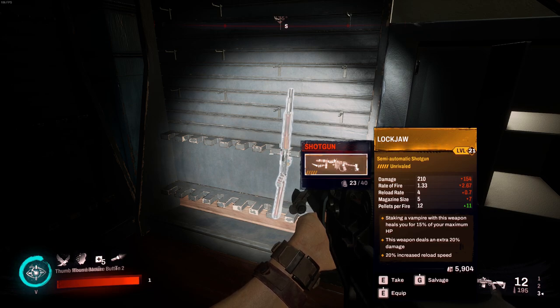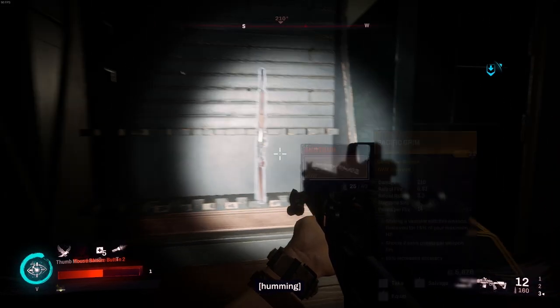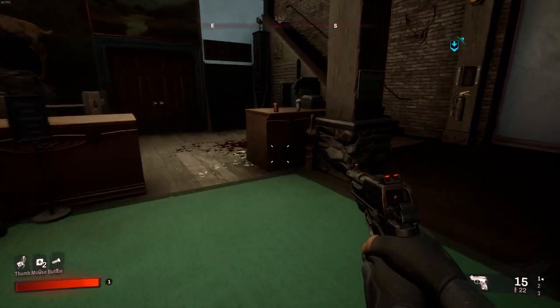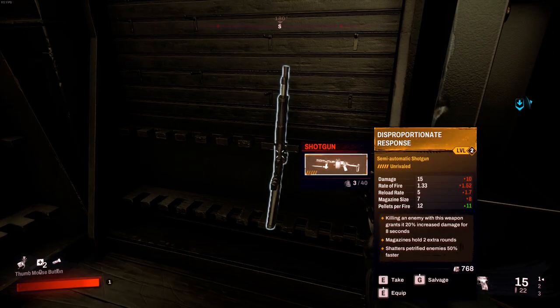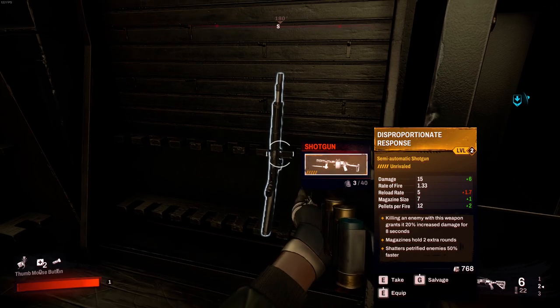If you don't like this shotgun, you can go back to the lobby without picking it up, then go back into the game and return here — it'll re-roll the loot and you might get a different legendary shotgun. You can keep doing that, but from what I've found it's always going to be a shotgun.